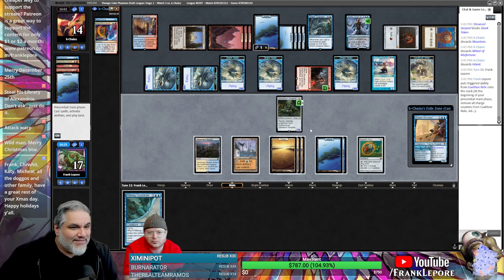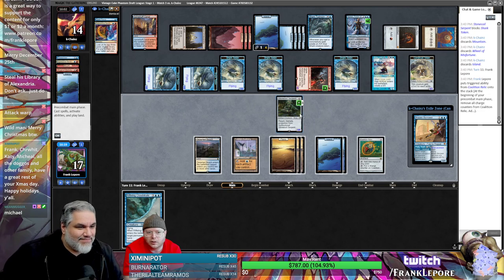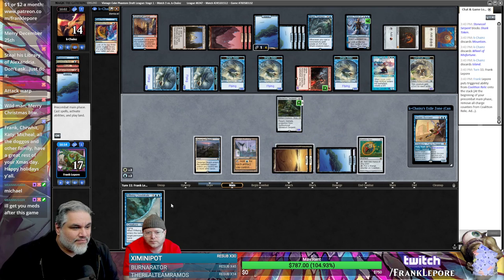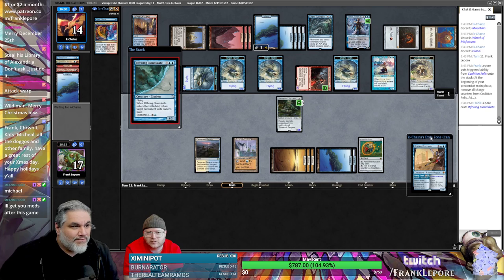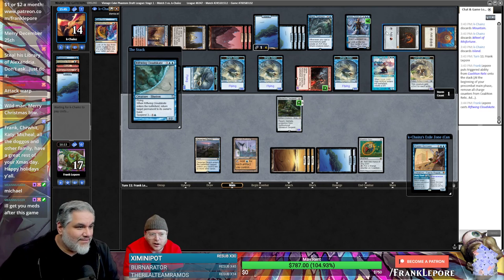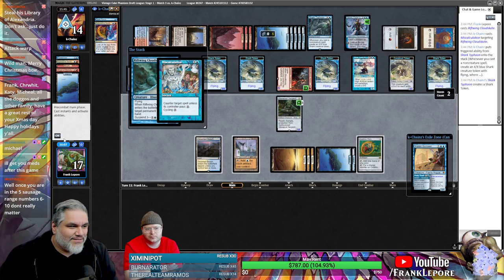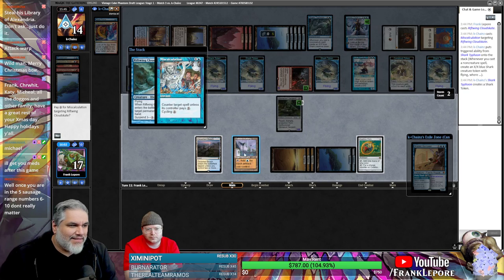What about a Riffling Cloudscape? One, two, three, four — maybe this thing. Still seven cards in their hand, which is pretty hilarious. They've got 10 cards left and you have 30. Okay, you're gonna just play Miscalculate — sure. They know all about it.